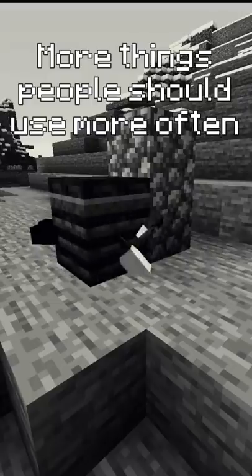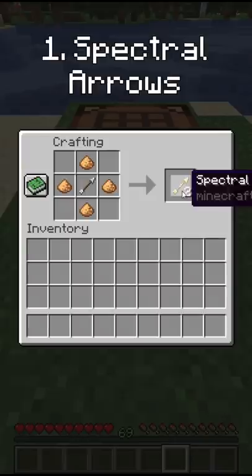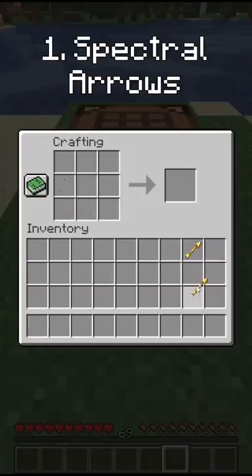A while ago I made a video on things you should use more often, and here are a few more. First we have spectral arrows — when you put just four glowstone on a single arrow, it will essentially double your amount of arrows you previously had.